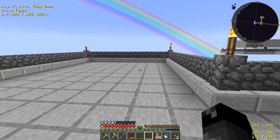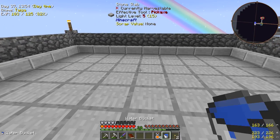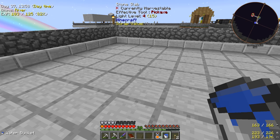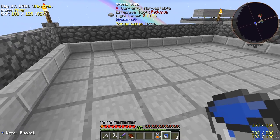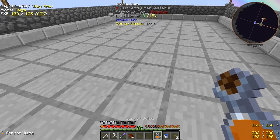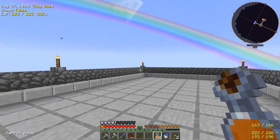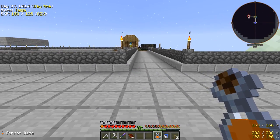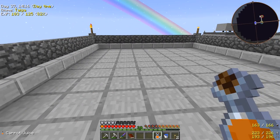If we pick the smeltery up and set it down over here, I think that would make a little more sense. I'm deciding how I want to do this — normally I'd like to have a floor below so I can access the bottom, and maybe some storage or whatever.